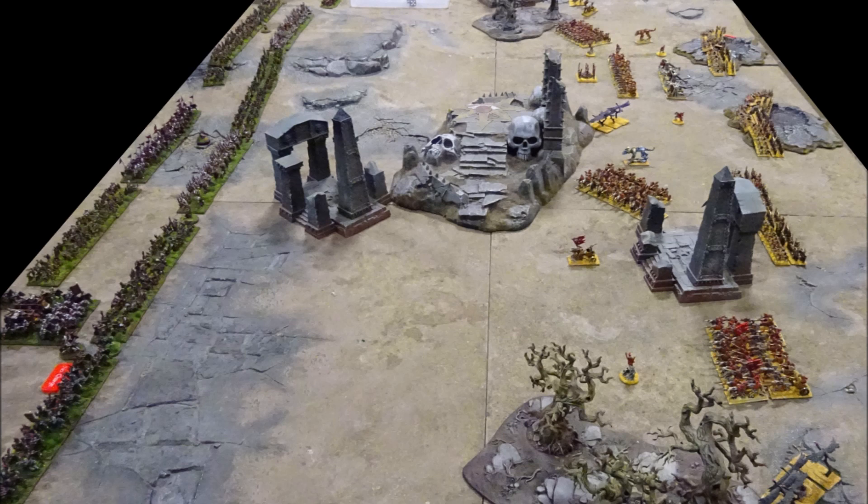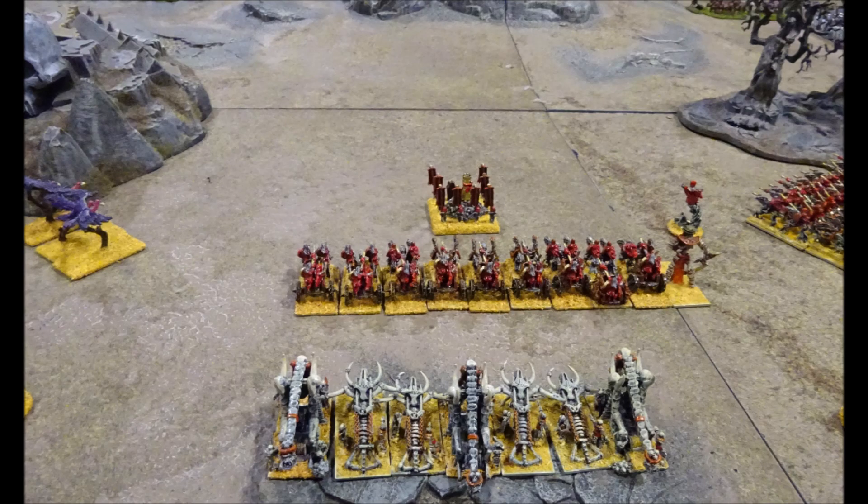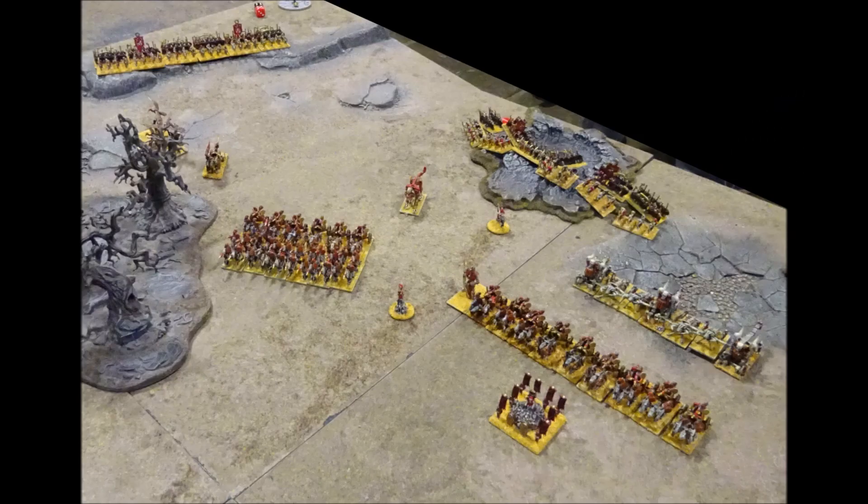The undead move first and waste no time in moving two cavalry brigades up on their left flank. Undead characters and monsters move up to support the undead cavalry attack on their left. In the centre, chariots and cavalry advance to cover the open ground, with artillery in support. The undead infantry remains in defended positions this turn.